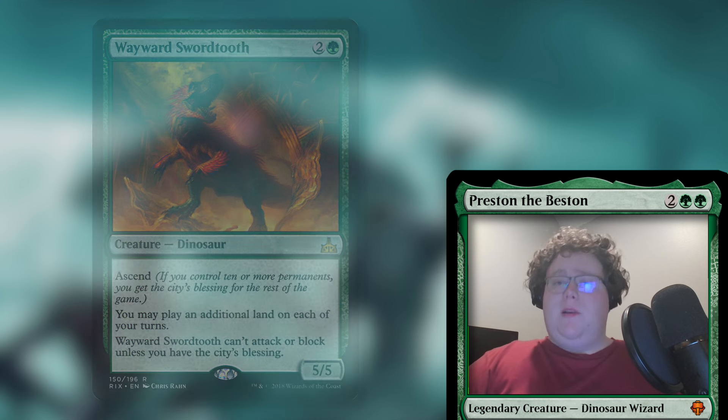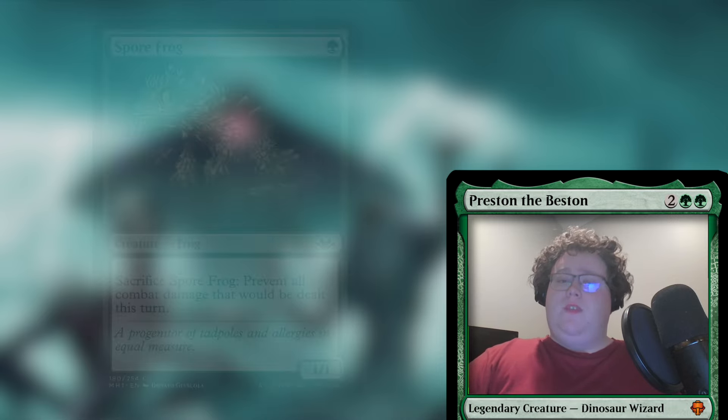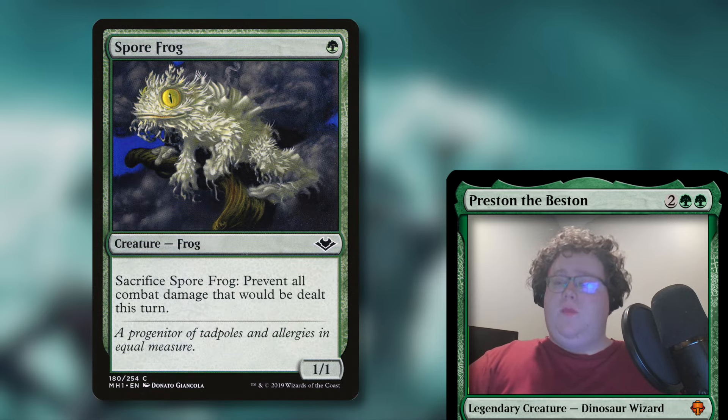Next up, we're going to talk about protection, and protection is really important in this deck because it's a scary deck — people are going to arch enemy you pretty quickly once you start doing your thing. You're going to need two different types of protection. First, you need protection for yourself. The two best cards here are Spore Frog — he's a 1/1 for one green. You can sacrifice him to prevent all combat damage dealt this turn. He's a little creature: you can play him early, help with Eladamri's ability, and when people start getting mad at you, you can sacrifice the frog to get yourself a turn.